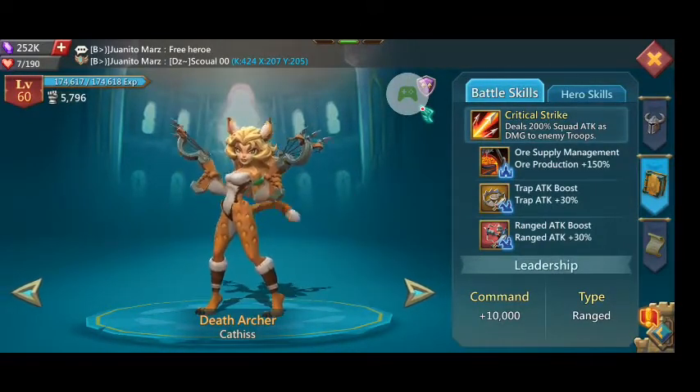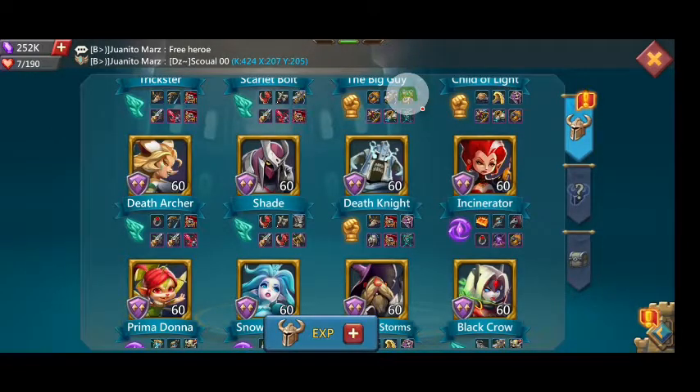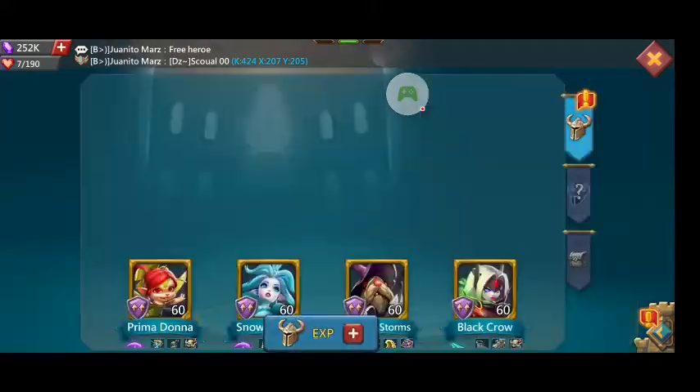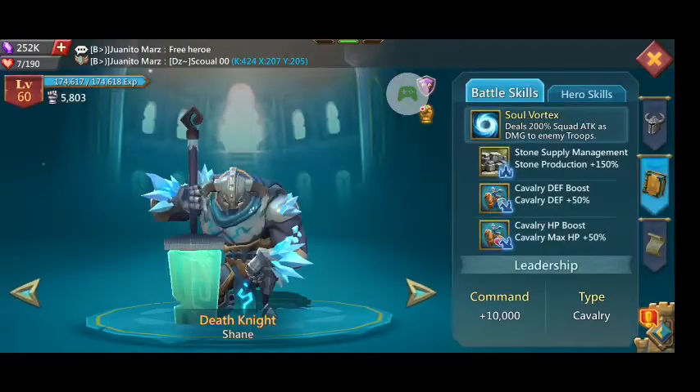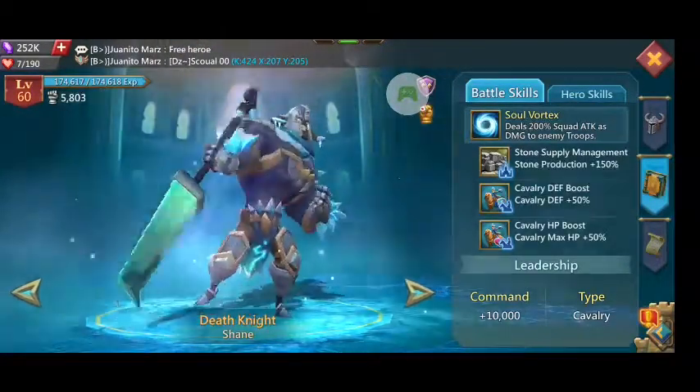Death Archer has a ranged attack boost of 30 — a nice ranged hero and free-to-play. Shade has an infantry defense boost — don't even go there.